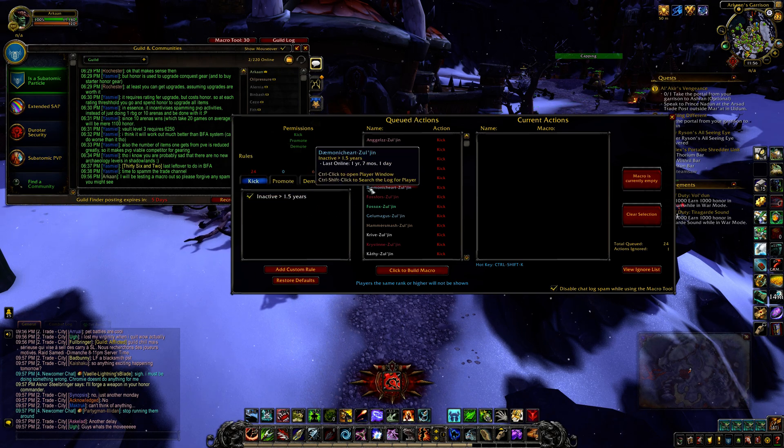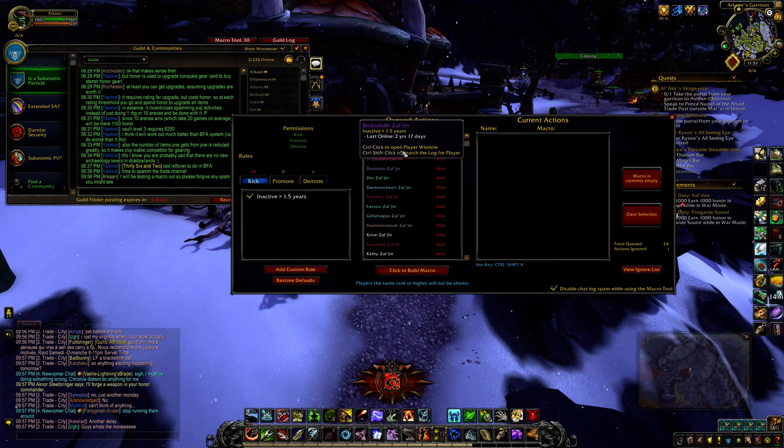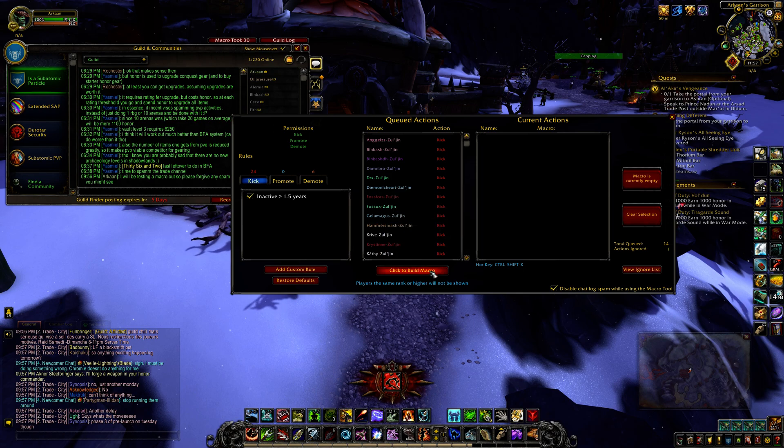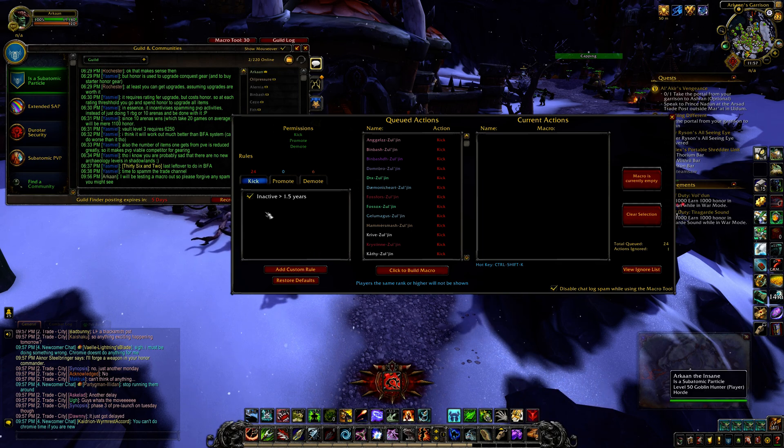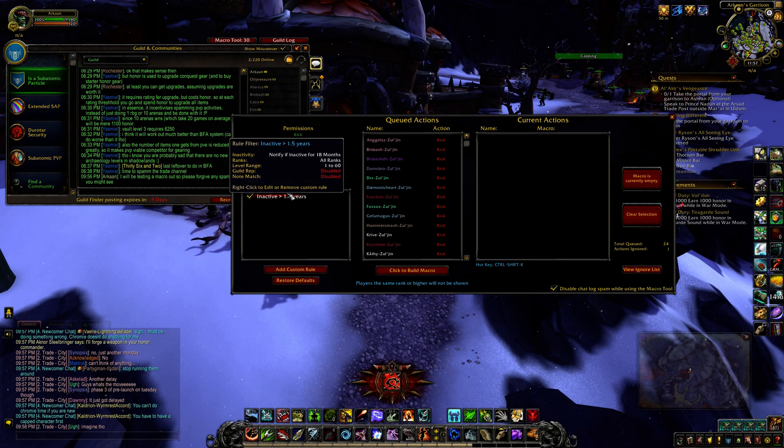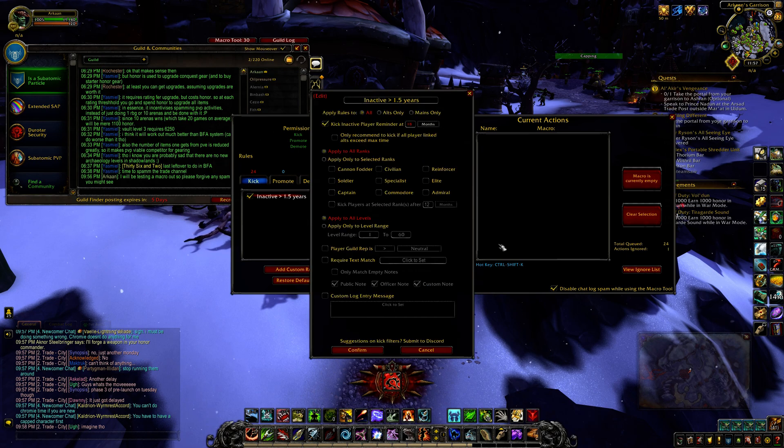You can actually have a person match more than one rule. For example, you might want to kick people that are the lowest rank who have been inactive for, let's say, a month, but maybe you don't want to kick everyone in the guild. So you have an overall encompassing kick rule where any member of the guild that's been inactive for, say, a year. The way that you can build these rules, you can either create a new one or right click and edit it.